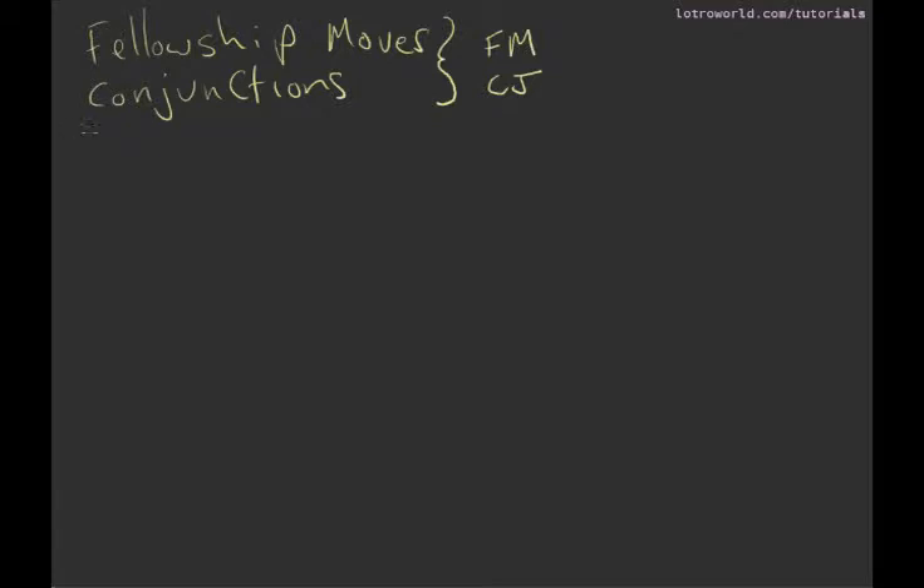What is it? It basically is a series of colors and things that will pop up on the screen that you have to press. It's a bit hard to show you just by drawing it, so what I've got is a screen capture of what happens when your fellowship has a fellowship move. What you can see is something appears on your screen and it's got four colors. These are actually buttons — each one of these colors is a button that you can click on.